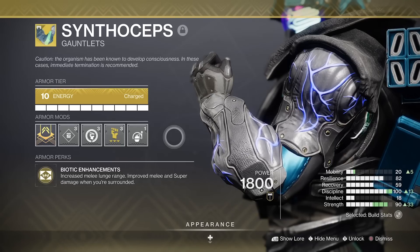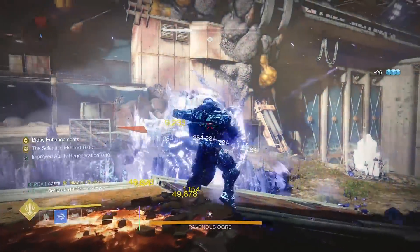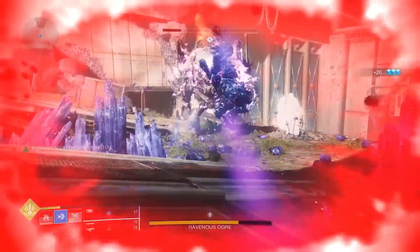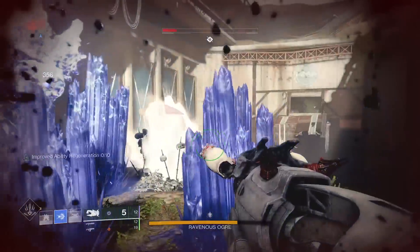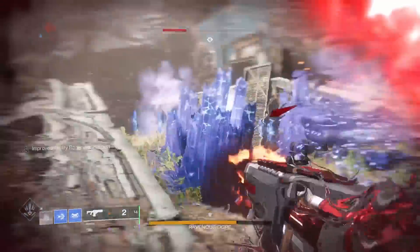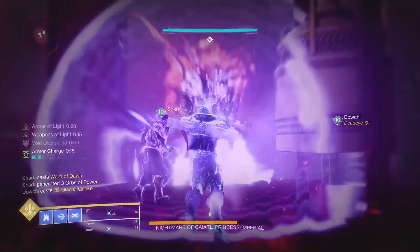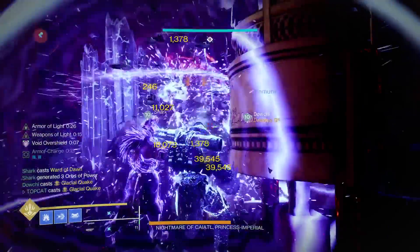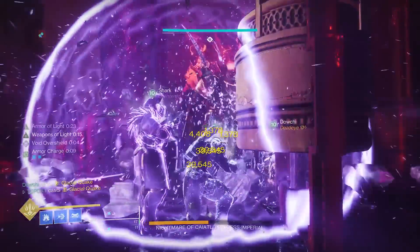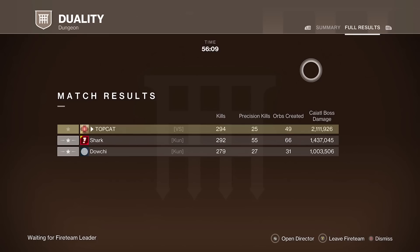We can push this higher with the Synthoseps. Its perk, Biotic Enhancements, increases melee lunge range and improves melee and super damage when you are surrounded. This term 'surrounded' is very loose - I'll often just pop it with my back to the ads as you can tank a bit of damage whilst in a super. This super has very high resistance. Once it is done you can still break any crystals left on the field for more damage. I once got 2 million damage against Roll Quake with one super. If you pair this with a bubble it's very good at trapping those crystals, containing all that damage in one fell swoop. Bear in mind though this only really works on stationary targets.